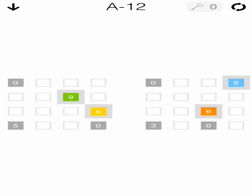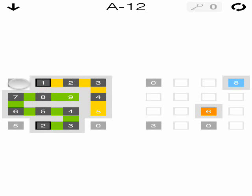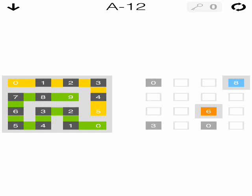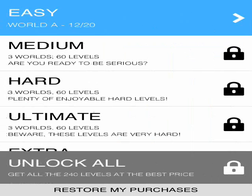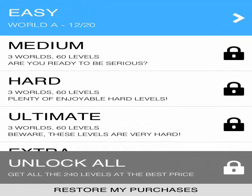If you click out of the tutorial you can see there's a lot more yet to do. There are difficulty levels: easy, medium, hard, ultimate, and extra, and you can unlock all of them by paying. That's basically SEQ for you.